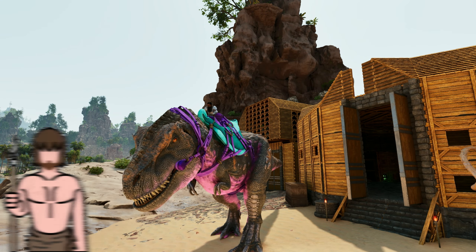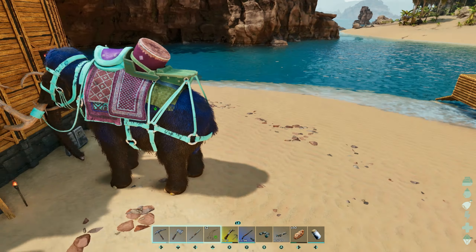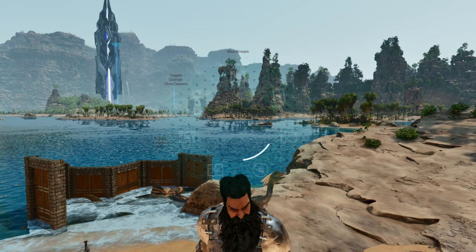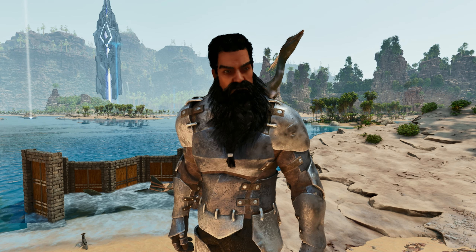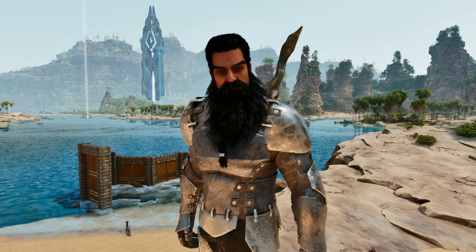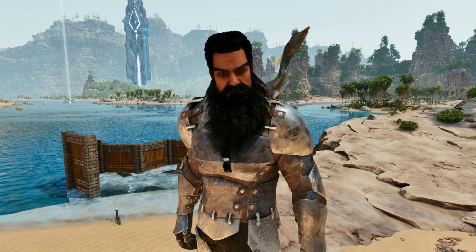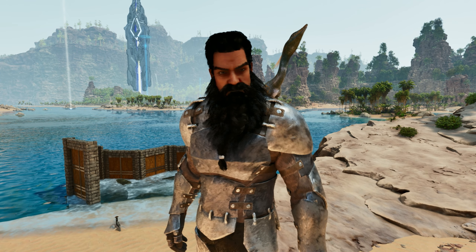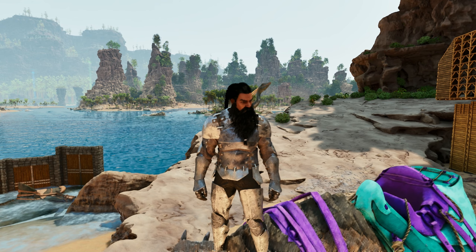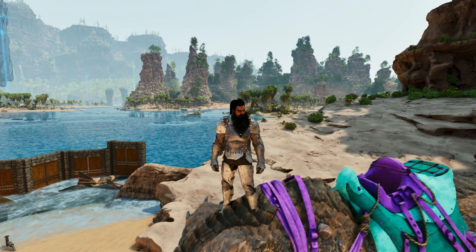Hello my beautiful people and welcome back. We're over here hanging out on Bubble Melon because we had a failed attempt trying to get cementing paste. We need more cementing paste and it is super hard to find bugs with the frog. We need to make a snail farm, a cementing paste farm, some automation, and to do so we need to make veggie cakes which takes honey from bees up in the red forest.